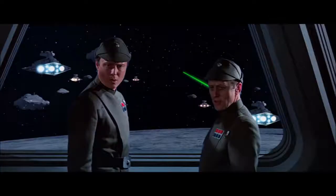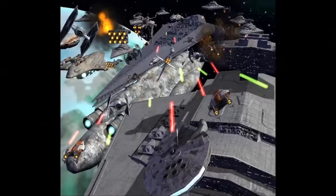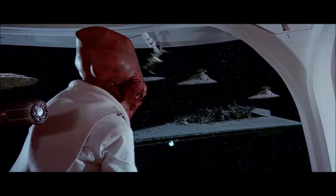The next time we see the battle from the bridge of the Executor, the Death Star is still visible — but now we see the surface of it filling the lower portion of the viewport. So why was the Executor above the Death Star in the first place? My assumption is that when the Shield Generator was destroyed, Piett went on the offensive with Death Squadron and attempted to protect the Death Star by forming a defensive perimeter around it.